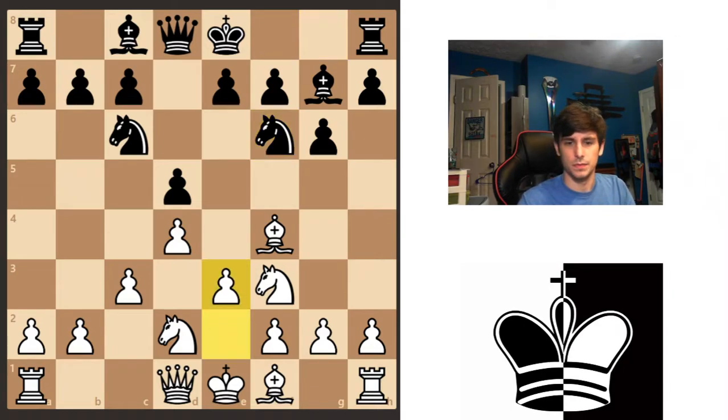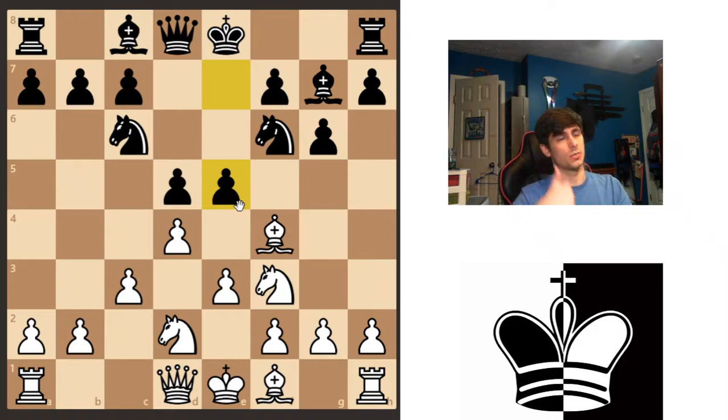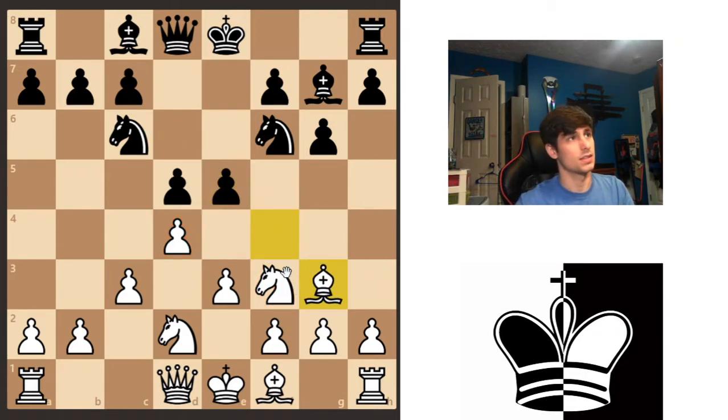Okay, e3, e5 — right here this is an obvious mistake by the person playing the black pieces. This pawn doesn't have enough pieces supporting it, so you don't need to retreat the bishop — you can just go ahead and take. You'll just be up a pawn for nothing. One of the things I'm going to talk about is counting: you don't need to calculate every line. You can just say, I have one, two, three pieces attacking e5 and he only has one piece defending, so just go ahead and take.